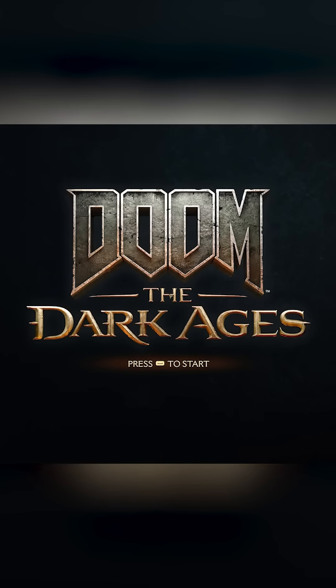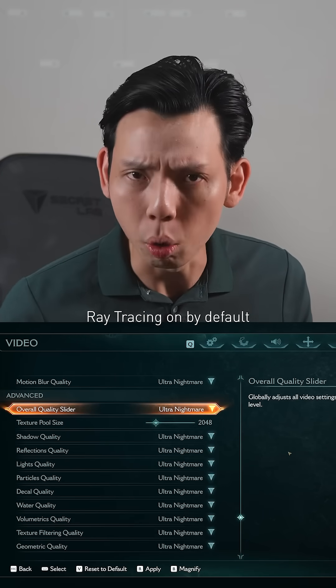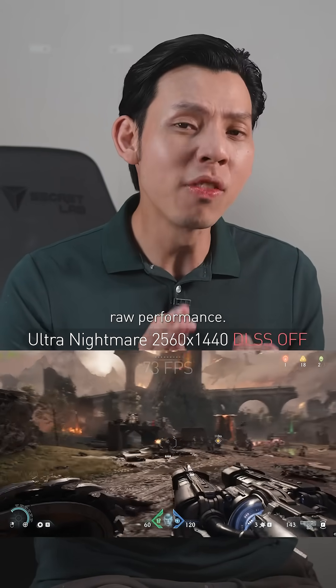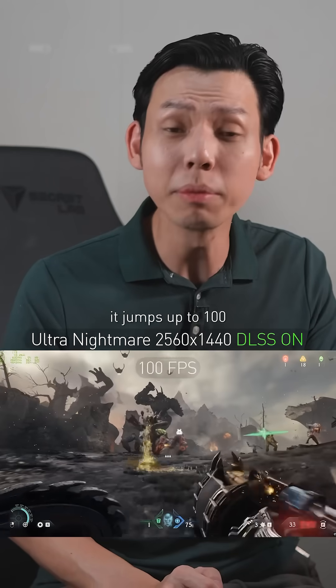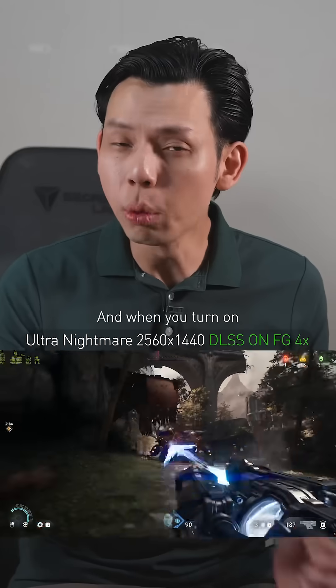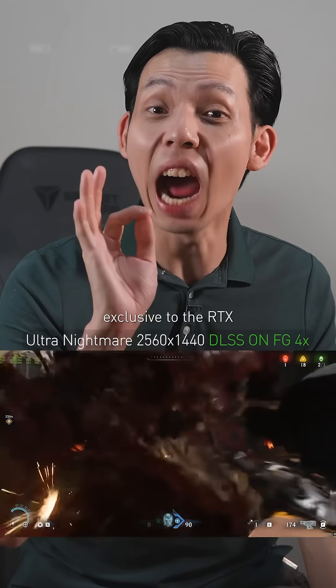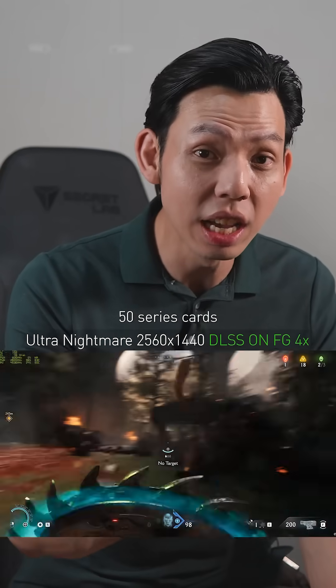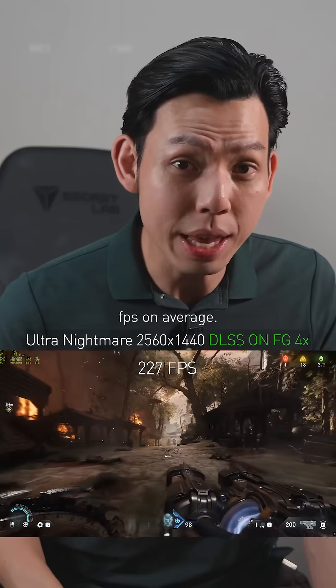Let's push it with Doom: The Dark Ages on Nightmare settings at 1440p with ray tracing on by default. Without DLSS, raw performance is 73 FPS on average. With DLSS on, it jumps up to 100 FPS, and when you turn on frame generation 4X — exclusive to RTX 50 series cards — it jumps up to 227 FPS on average.